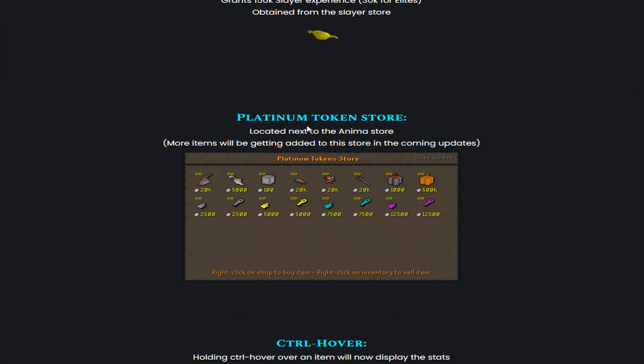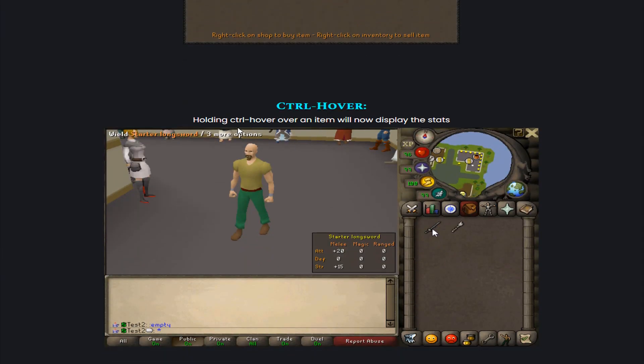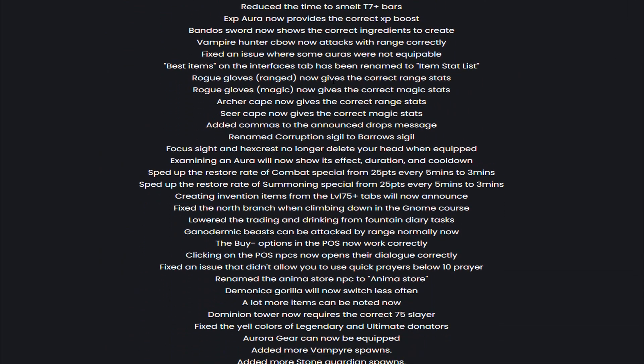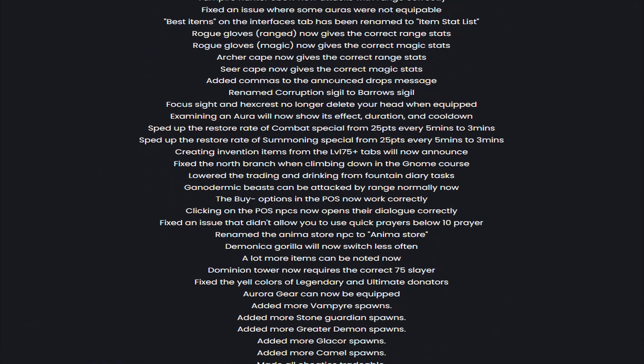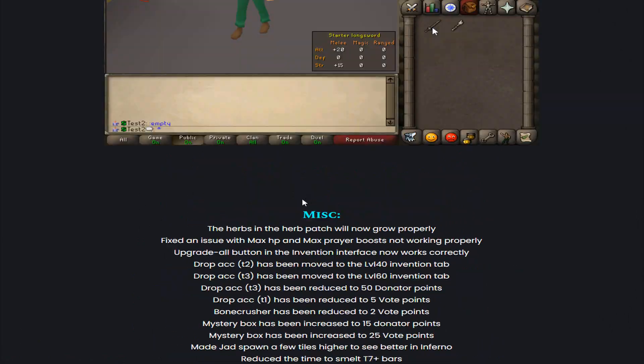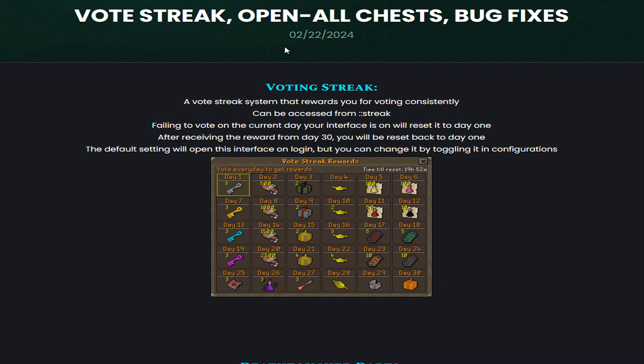They also added a Platinum Token Store, located next to the Anima Store. More items will be getting added to this store in coming updates. They also added Control Hover — holding Control and hovering over an item will now display the stats. And they did loads of Miscellaneous Updates as well. The server literally just got released and they are already releasing so many massive updates.